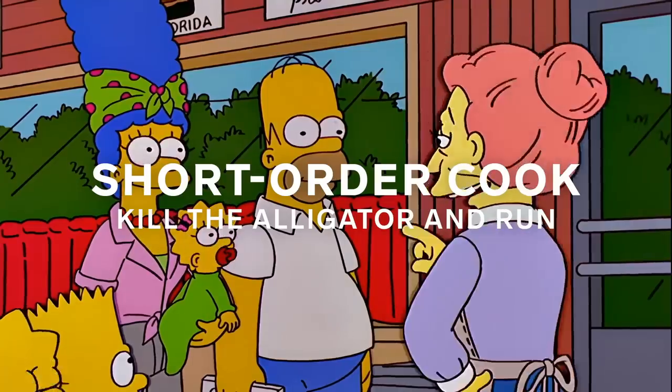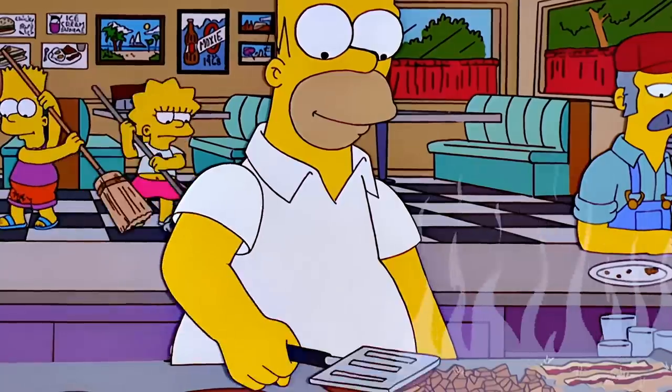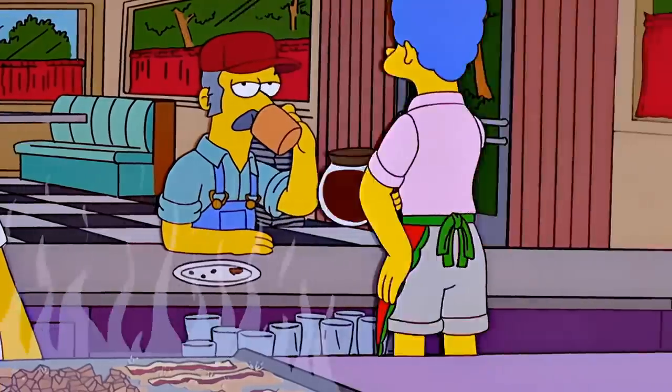On the run from the mob, Homer becomes a missionary in the South Pacific. Homer's on the run from a Florida sheriff and gets a job as a short-order cook in an off-road diner. You might notice now the jobs are less second jobs for extra income and more jobs out of necessity — either because he's on the run or being run out of town.